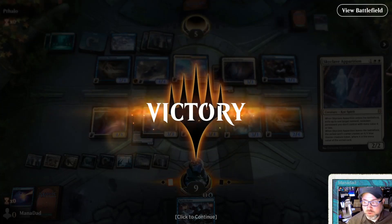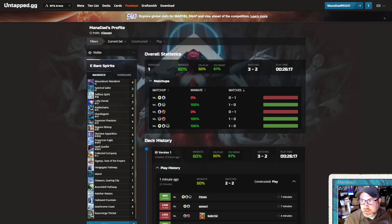So here you have it - five games, three wins, 60% win rate. 50% on the play, 67% on the draw. Very unusual to win more on the draw than you do on the play, but of course this is a small sample size. In any case, thanks for joining me. Thanks to everyone who's a subscriber - you know that packs are coming soon. And as a reminder, this is Mana Dad signing off saying: Magic is a game so fun, even dads can enjoy it. Adios.